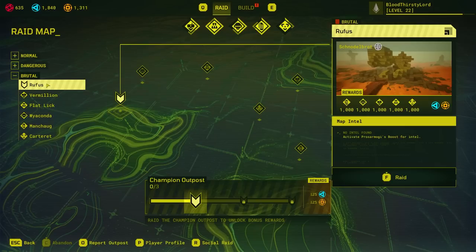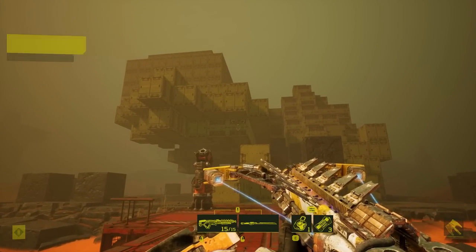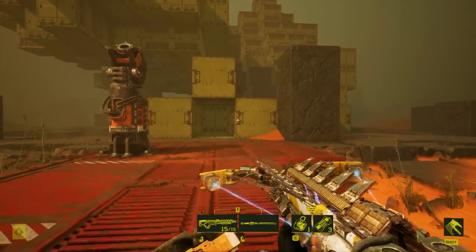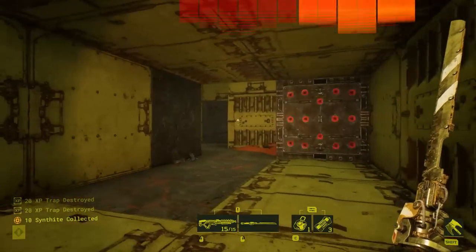The first base to encounter is a champion base — this should be quite interesting. We see the base right in front of us; this looks gnarly. The plasma bow being maxed out completely, it is crazy looking. I'm very interested to see how this works — you can shoot it and it has decent speed as well. Pass this base and hopefully be able to destroy it all like nothing.